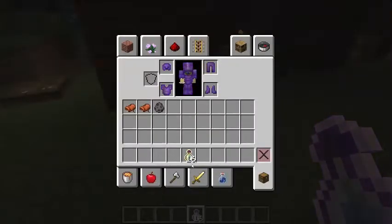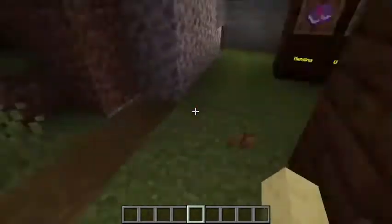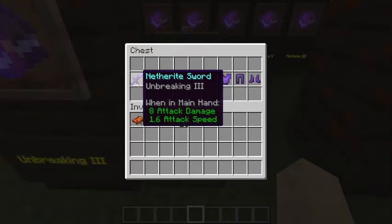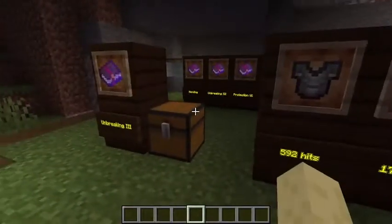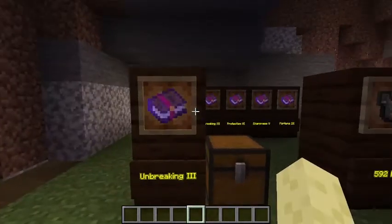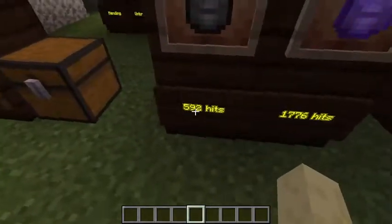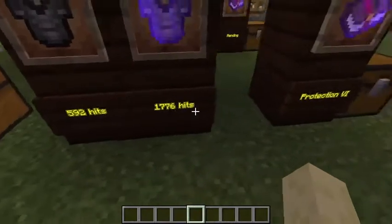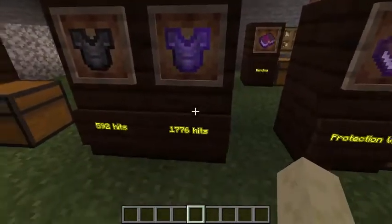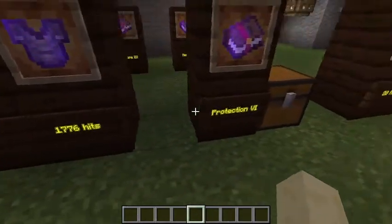Now let's move on to Unbreaking 3. Unbreaking 3, like Mending, goes on every single piece of armour, and basically it puts the durability of the armour up. This is how many hits it takes to break a piece of netherite armour: 592. But if you add Unbreaking 3 to it, it is 1776 hits of durability.